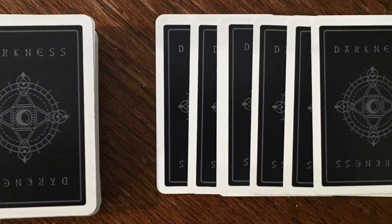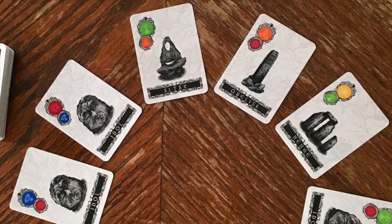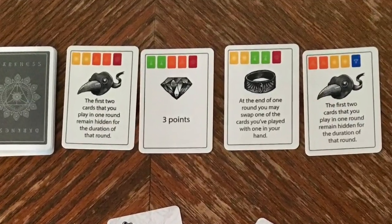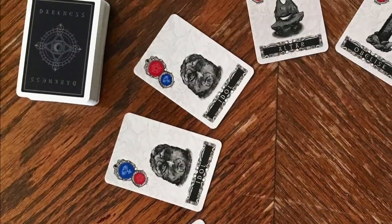To set up, you are going to remove some artifact cards, and then depending on how many players you have, you will lay out a certain number of artifact cards and relic cards. The artifact cards are set in a circle where the relic cards are set above. We will be playing with 4 players, so we will have 4 relic cards and remove 6 random artifact cards, leaving 10 artifact cards in our circle.